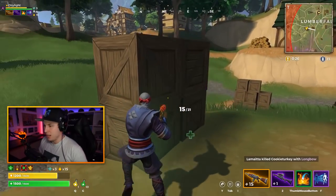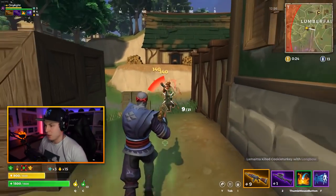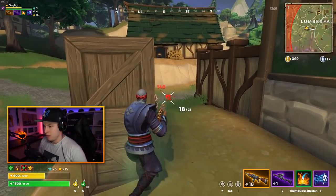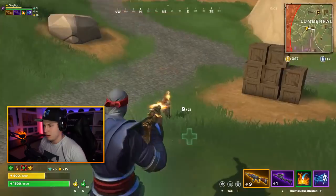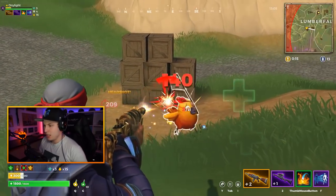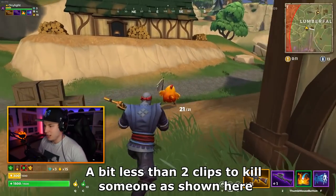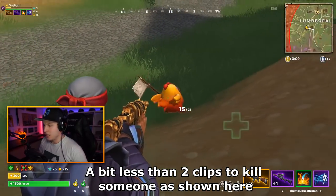Am I only fighting bots right now? Where's the damage up close - 140. Headshot is 209. Let me try and get a headshot - 209. That's quite terrible. That used to be the normal damage on the gray back in the day.